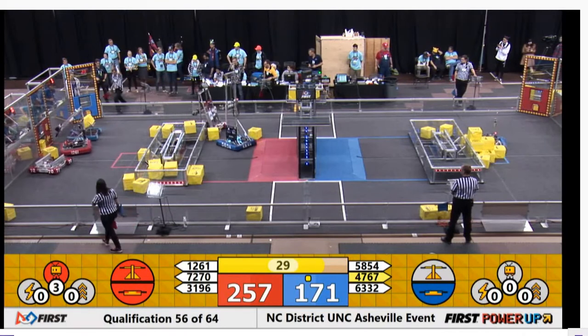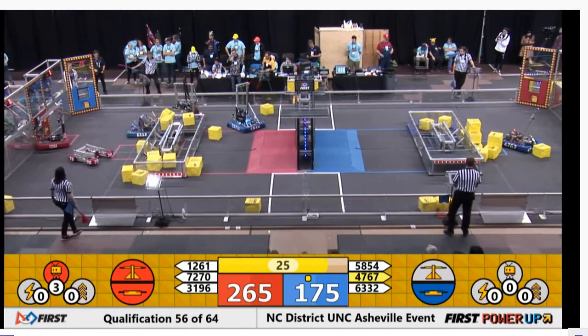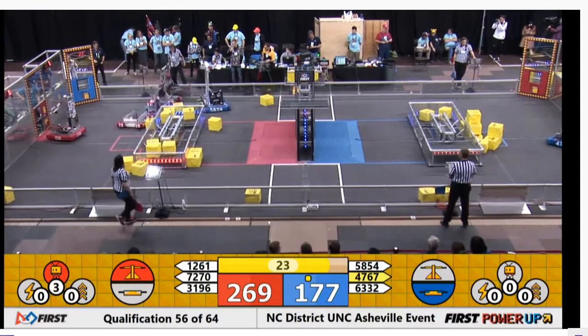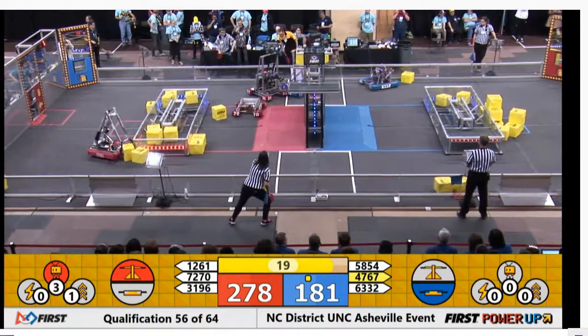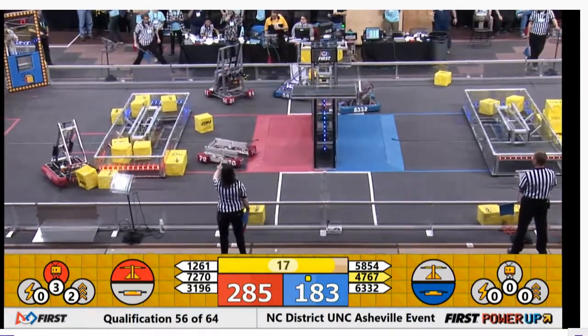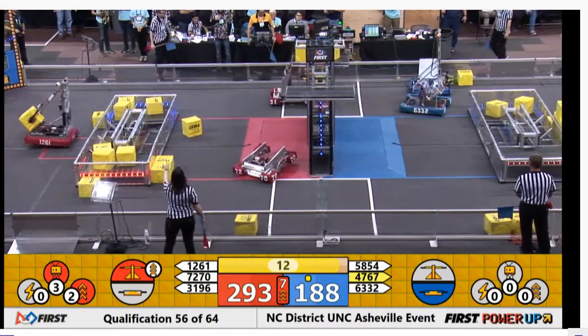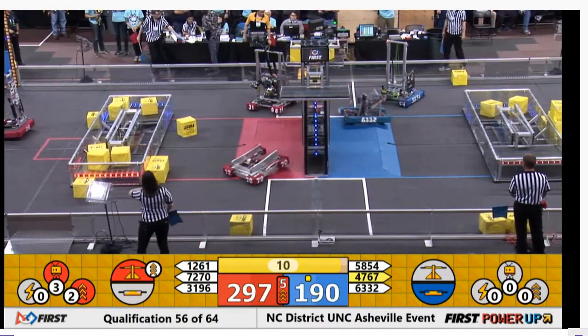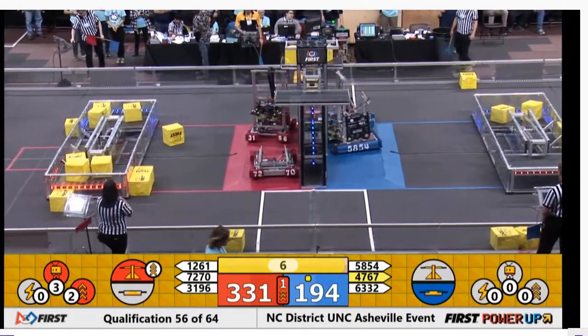We're running out of time. At the 30-second mark, these teams are going to line up in the center of the field. 63-32 again brings the switch on the red side of the field level. Some penalties occurring in the blue null zone and the red null zone. The Red Alliance has also used their boost power-up and they're way ahead in the score.